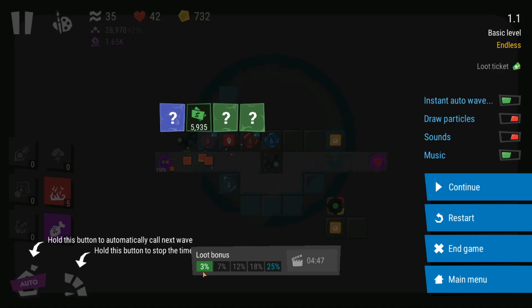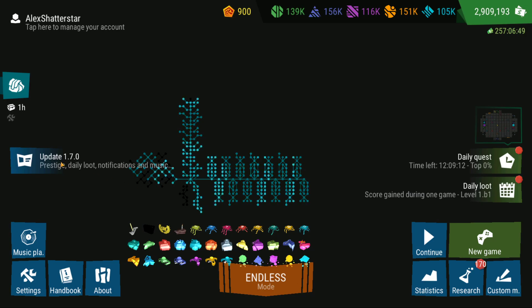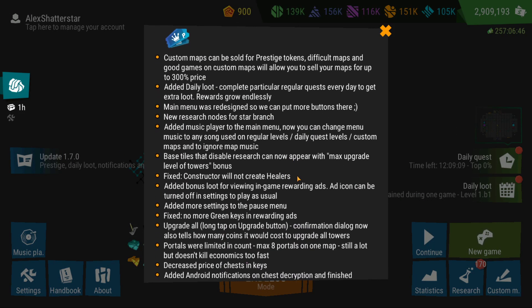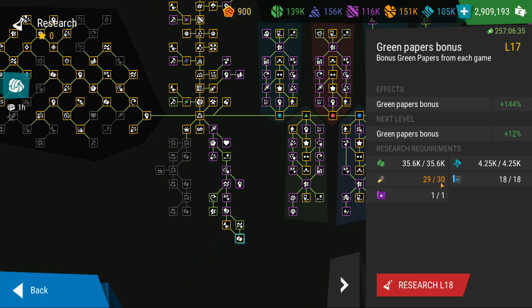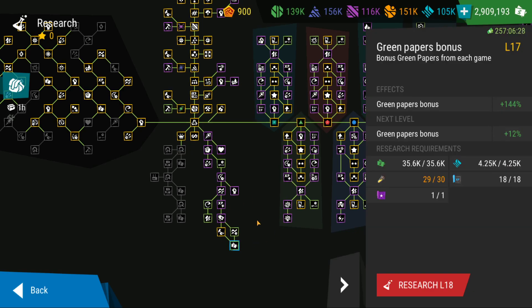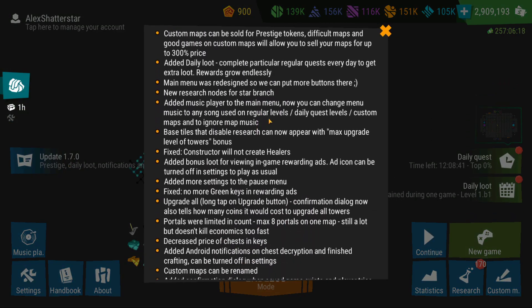If I can survive another 5 minutes and watch another ad, I'll have 7%, then 12%, then 18%, then 25%. This definitely applies to harder levels where you're going to survive for a lot of waves — that way you can increase your total loot. The bit dust required for research is the same, but the number of ways to increase your loot and the chance of getting bit dust is what they've upgraded in this patch.